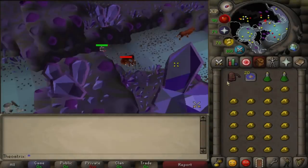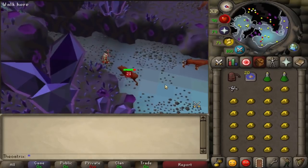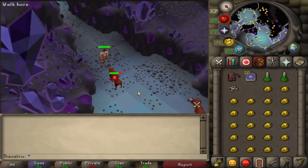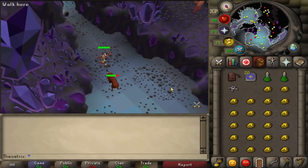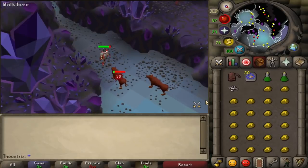If you're killing a monster on a slayer task that drops a lot of bones, it's not a bad idea to bring Bones to Peaches tablets. That lets you stay at your slayer task pretty much endlessly, and I find that this works best for hellhounds because they hit pretty often but every single one drops some bones.